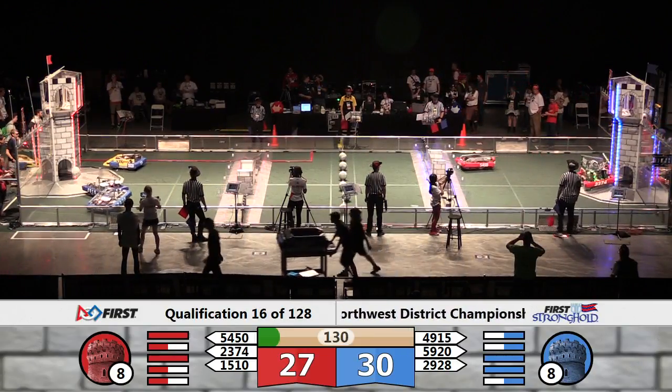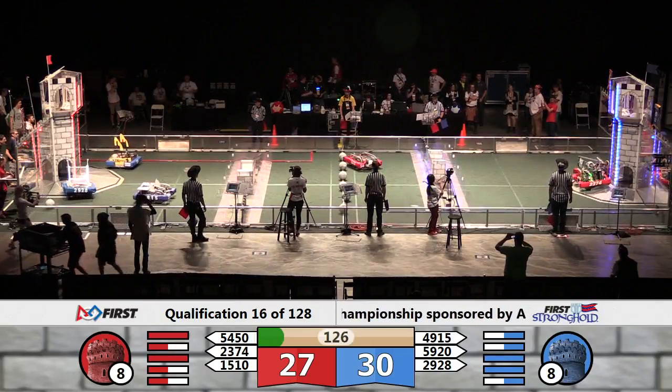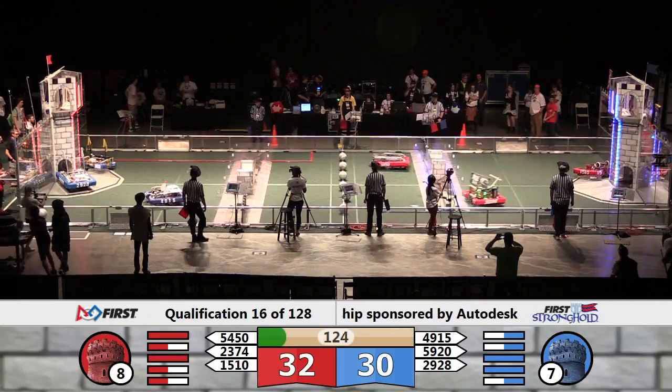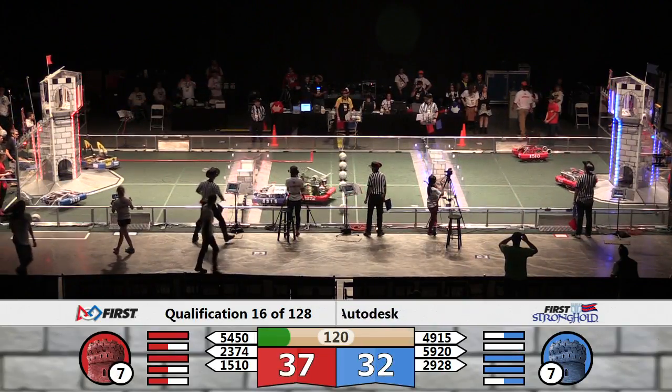15-10, the Wildcats, they move into position. 20-74, Crusaderbots as well. Both these robots can go high. Crusaderbots get off the first shot. Wildcats right behind them, and just like that, 10 points on the board for the Red Alliance.